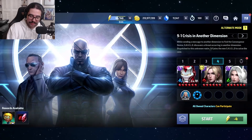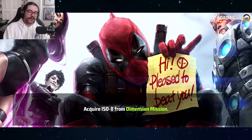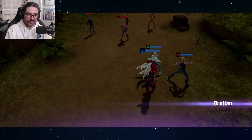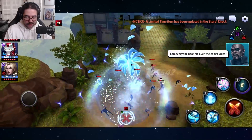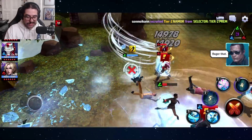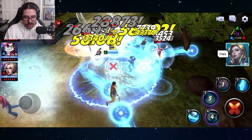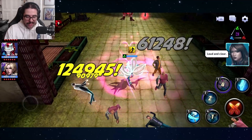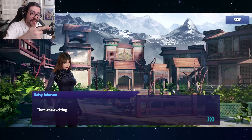We get a pretty sick animation and Daisy's looking great. I really like the different stages and the effort they put into the scripting. Sometimes there's a bit too much talking since there's no voice acting — I wish there was at least a little. You do fight Moon Girl, which is pretty cool, and the artwork for that stage is excellent.